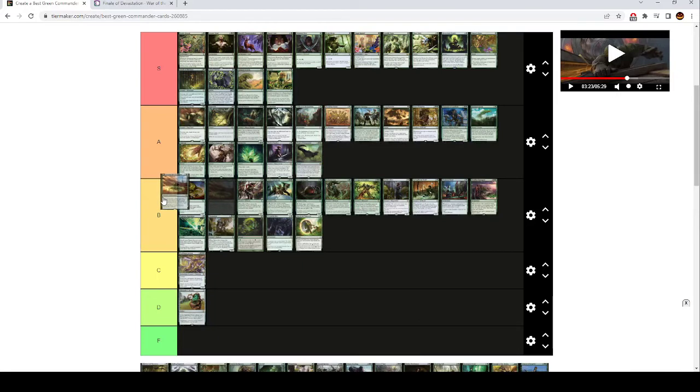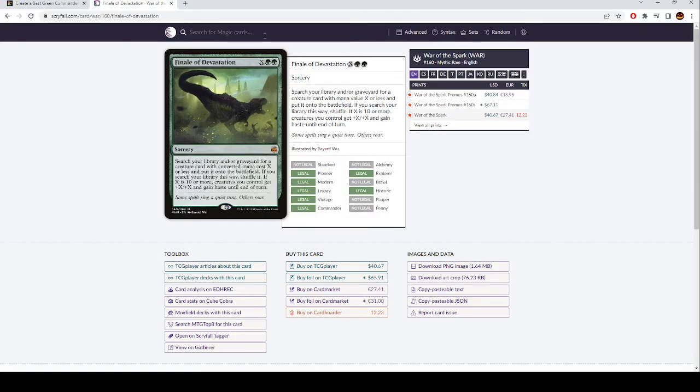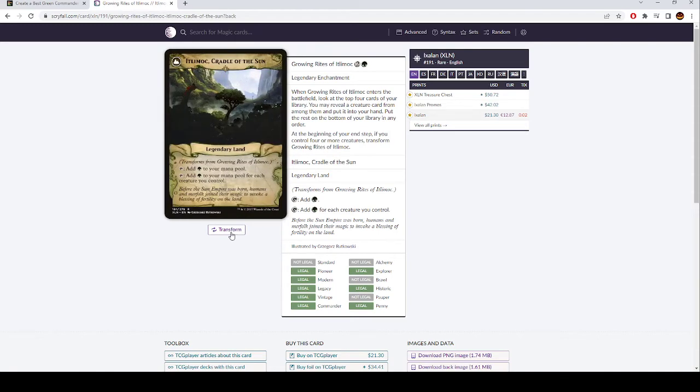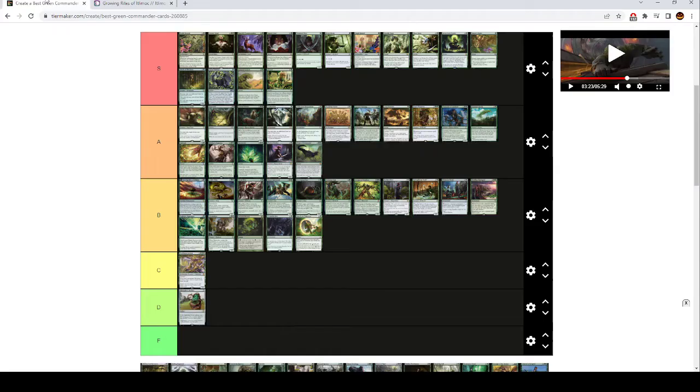Growing Rites of Itlimoc is high B tier — too niche to be A tier, but I think it's really strong. It's a 3 mana enchantment — when it ETBs, you look at the top 4 cards of your deck and add a creature to your hand. At the end of your turn, if you have 4 or more creatures, it transforms into a Gaea's Cradle, so you can tap it for one green for each creature you control. This is really good in go-wide decks, but you have to be in a go-wide deck that also plays enough creatures to hit something off of its ETB. If you're good at triggering it and feel you can hit stuff off its trigger, this is going to be worth it a lot of the time.